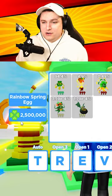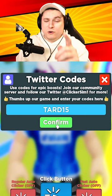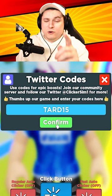Which is very expensive, but the secrets are 20 times less rare. You should use the new code TARD15 for an hour of 6 times hatching. So good luck at those secrets with even better odds.